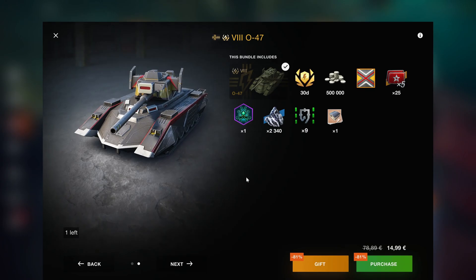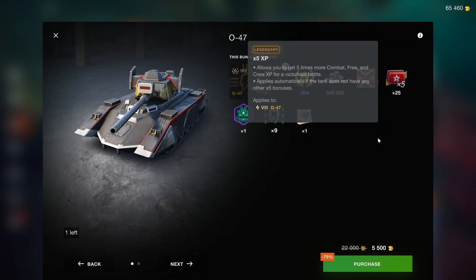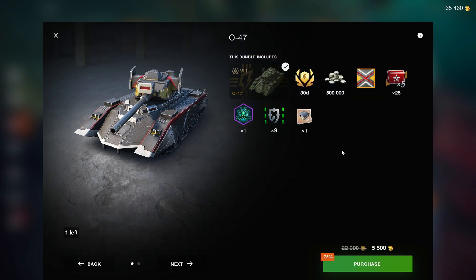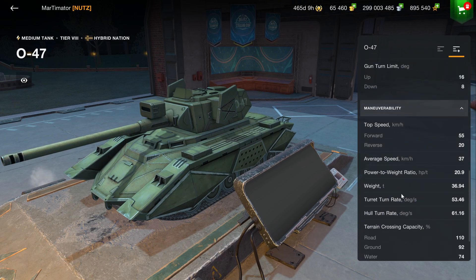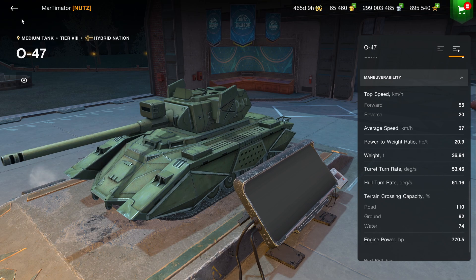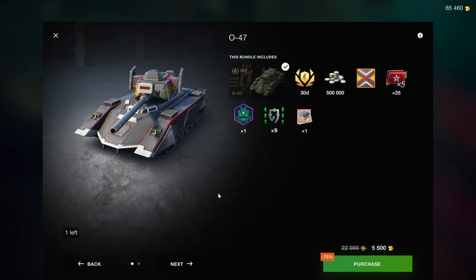The 047 is a bit of an interesting story — it is in the 5.5k bundle with 30 days of premium, 500,000 credits, and 25 times fives. However, the problem with the 047 is that it's not that great; it's very mediocre. If you want it for collector value it can somewhat be worth it, but as a serious credit-grinding vehicle, that's just not the case. There are better options for these 5.5k bundles, like the T34 or the Yak T88.